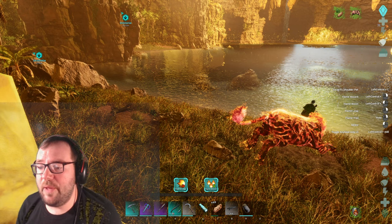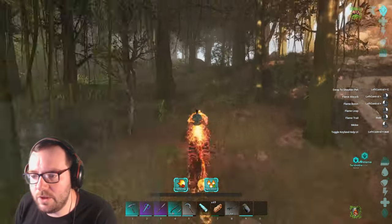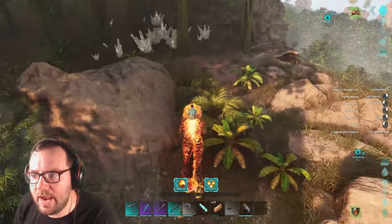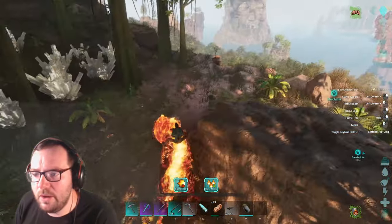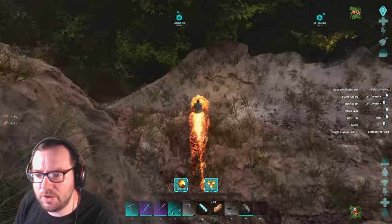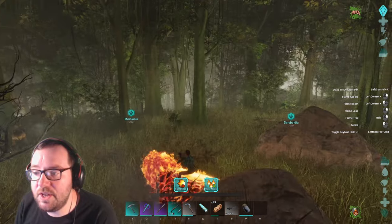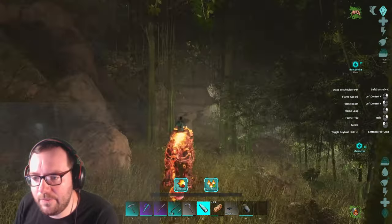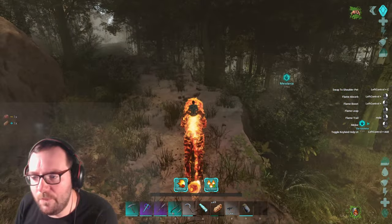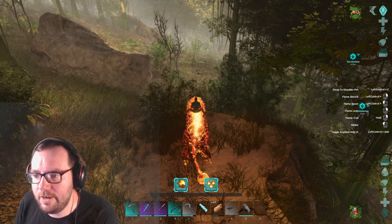I'll see you guys in a bit once everything's taken care of. Alright guys, sorry about that - I managed to get out of the cave and Mufasa is fine. What happened was, as I was trying to get out of the cave I accidentally stumbled upon the underground world - where there's a whole world underground with rexes, spinos, and whatever - and as I got in, the game crashed. I had to load back in and find my way out of the cave. The game may lag a little bit as it loads back in.